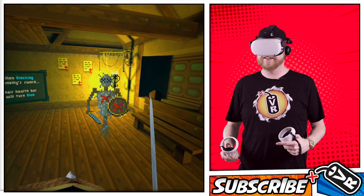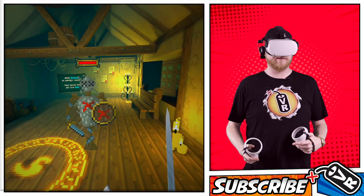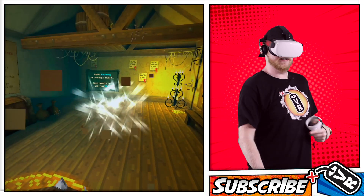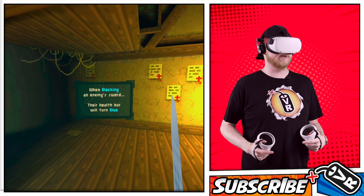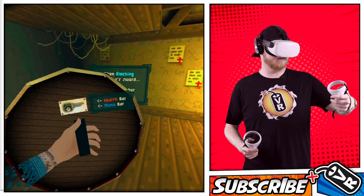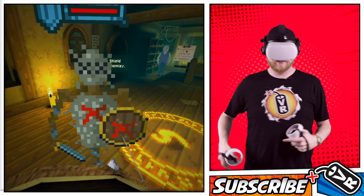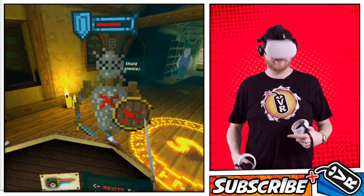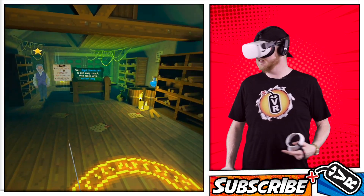Nice. Come at me, bro. Two hits. When blocking an enemy sword, the health bar will turn blue. Stab — you can stab. Easy peasy.